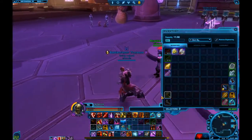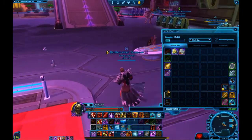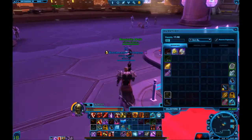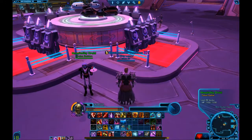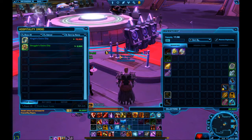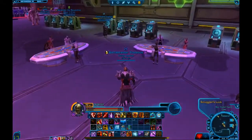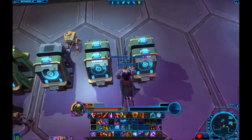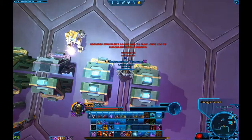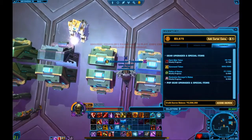What I did as a preferred player — which is what I currently am — is max out my credit cap at 350,000 credits, then buy 150 smuggler's casino chips, which comes out to 300,000 credits. I would come over to the normal smuggler's slot machines and sit in between four of them, spamming all four and moving around until I saved up a bunch of kingpin tokens — like 12 to 15 at a time.